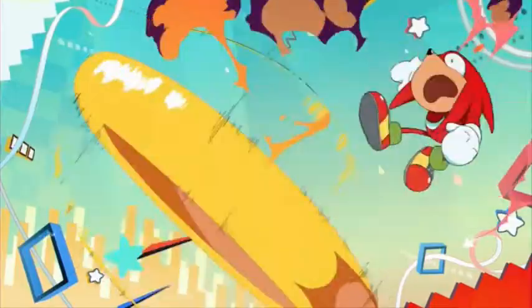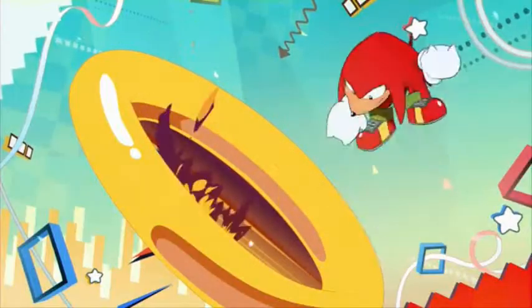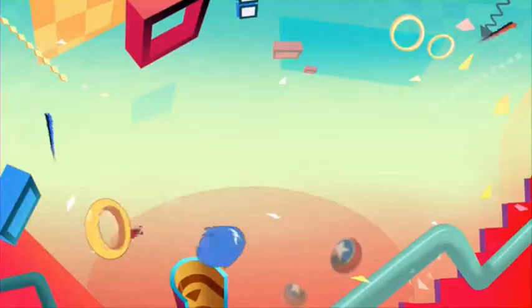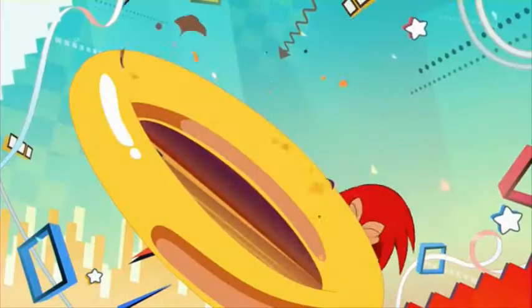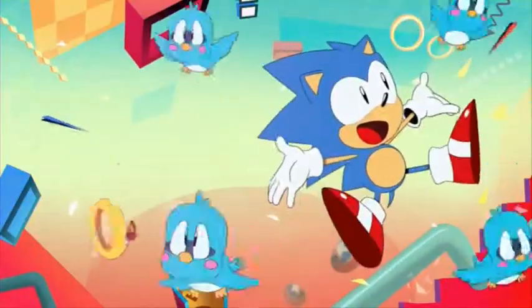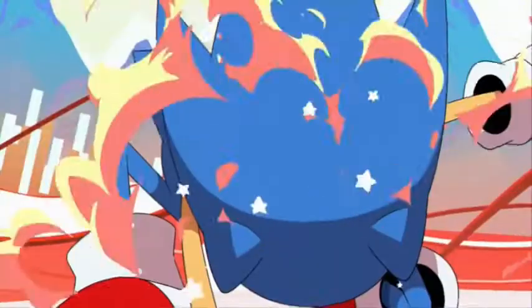Sonic pops out of Studioopolis, and these are probably Warp Rings — I forget what Sonic media those were in, probably Satam or the comics. He comes out of that, and enjoy this funny edit that I decided to make. When Sonic jumps out, he's holding Flickies, and then he lets go of them — fly, be free! I don't know why, but I thought this part was adorable. And we have some springs here — just a bounce pad, you know?